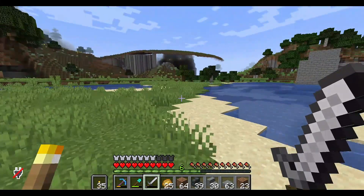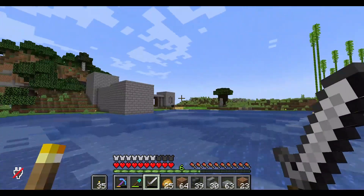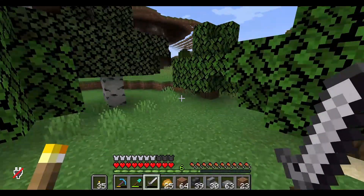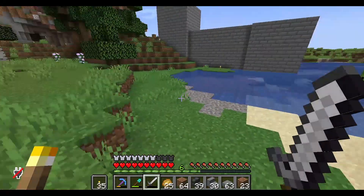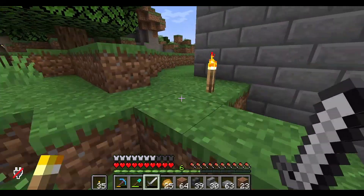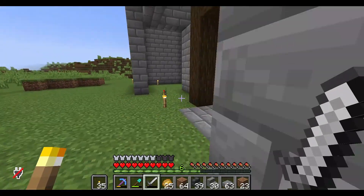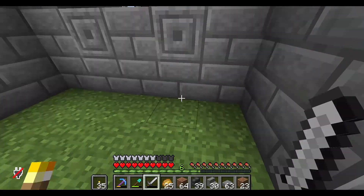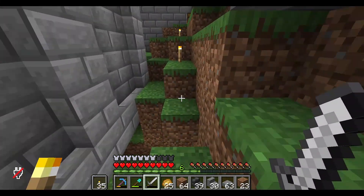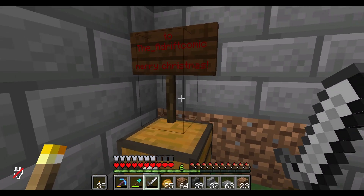Les told me the gift was in one of the brick towers. We have one over here and one over there, so let's take a look at what that present might be. Not in this one — maybe on the other side. Yes, there's a chest here with my name on it. Merry Christmas!